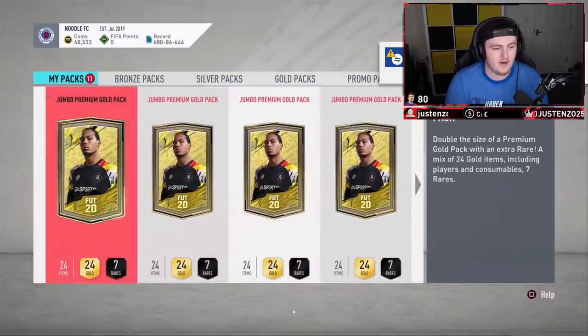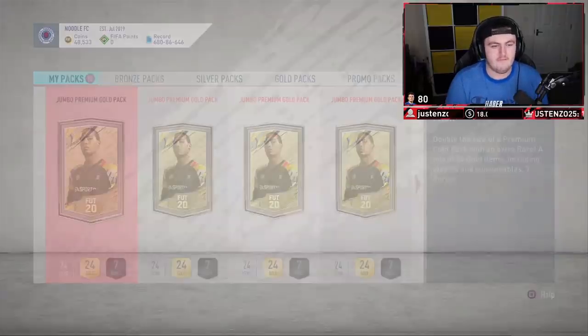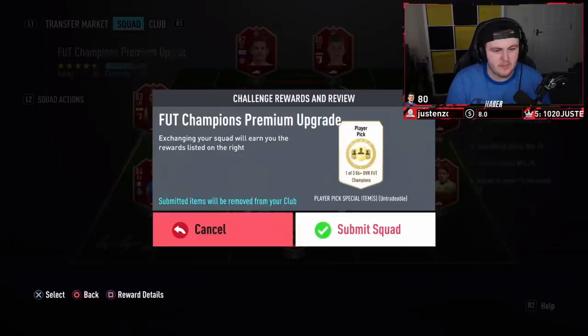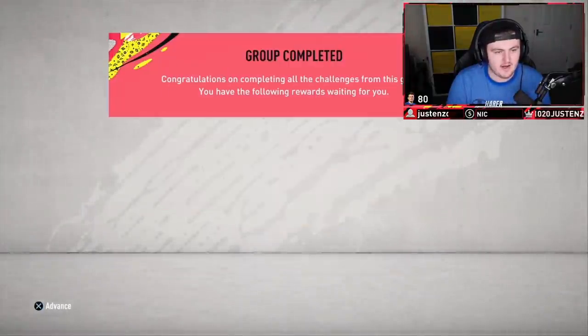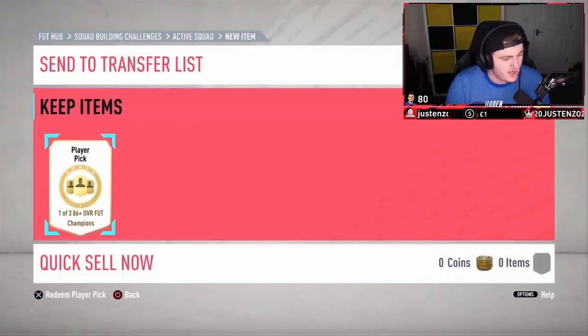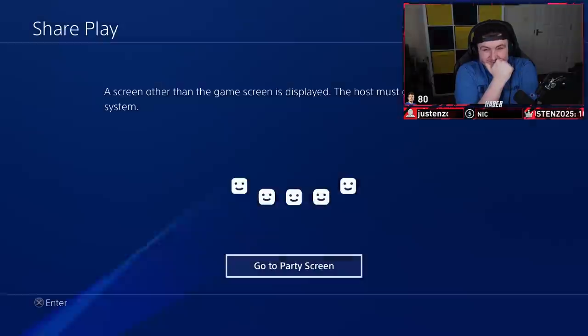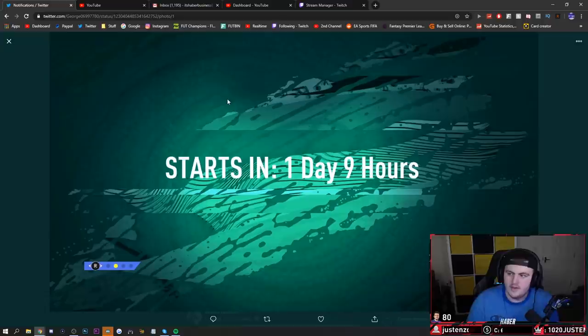We've got a bunch of 15k packs to open — we're going to insta-skip all of these. The internet crashed halfway through opening a pack, so we've moved on. Now we've got a Foot Champions Premium Upgrade to open — an 86 Plus Premium Upgrade. There's also a brand new loading screen with hints about a new promo: positions visible include RB, right back, center mid, left wing, left back, CDM. Leave your comments down below on what you think is coming in the new promo.